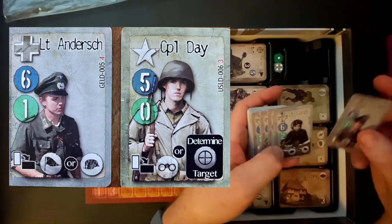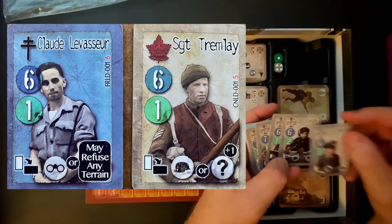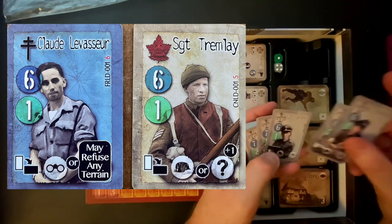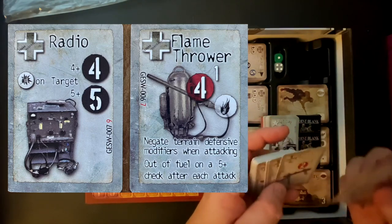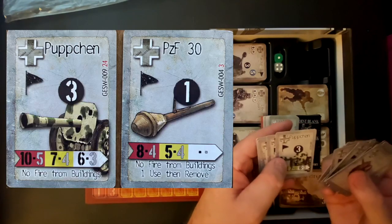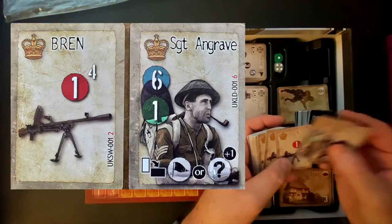I want to talk to greater depth about the depth of the game, because I don't think you're buying a game when you buy this — you're buying a system. I can't think of another game with greater depth and replayability. They could have put half the stuff in this box and had a completely full game. You have over 500 unit cards — tanks, vehicles, trucks, anti-tank guns, anti-tank squads, squads of all different levels, leaders, satchel charges, flamethrowers, machine guns. You've got so much stuff to create scenarios with.